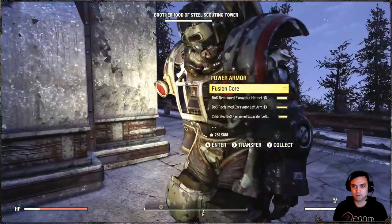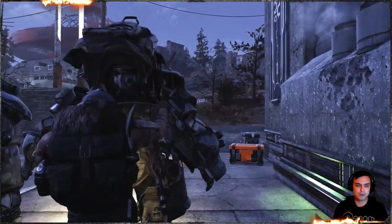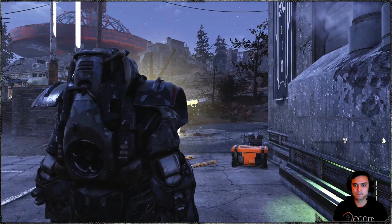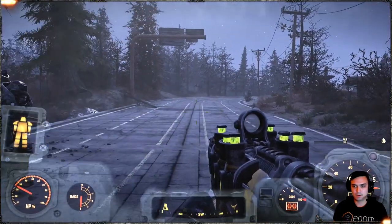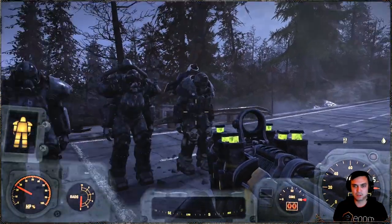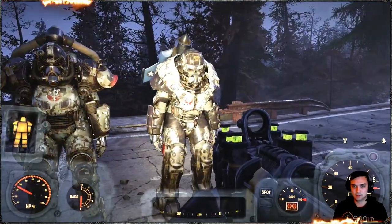Let me get inside one of them and show you how it's going to look from the first person view. It's all good. Sometimes when you have power armors it can stick out, but this is just a regular skin. As you can see, it shouldn't stick out — so it's all good.